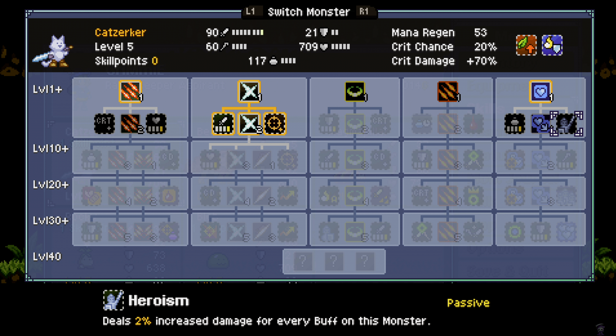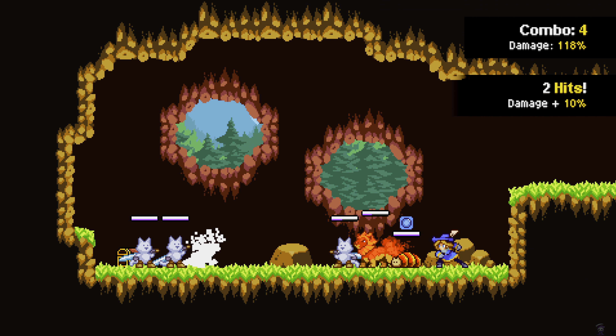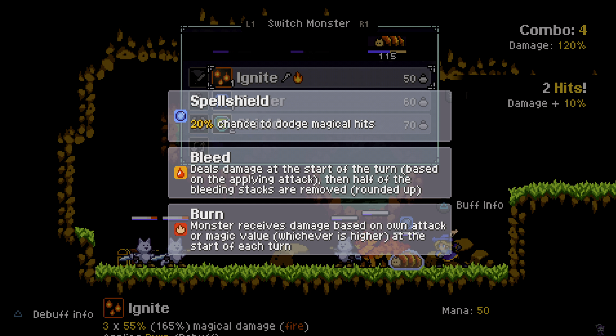Have we gone here? No, we haven't. Party. All right, looks like they're holding on to one of our things there. Crit — come on, nice. One down. Spell shield — to dodge magical hits. Oh wow, that's good. I like that.